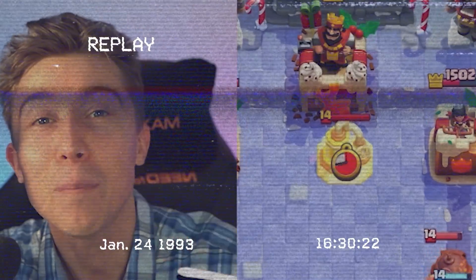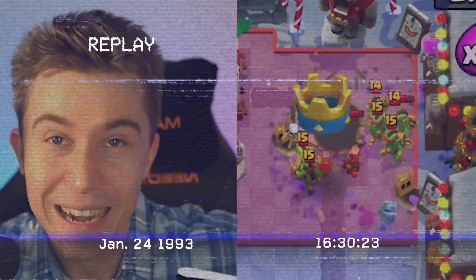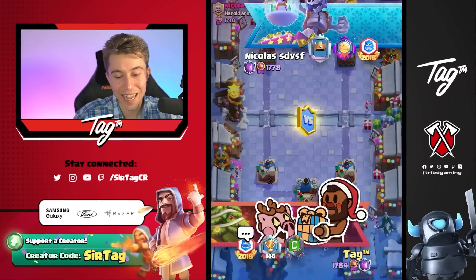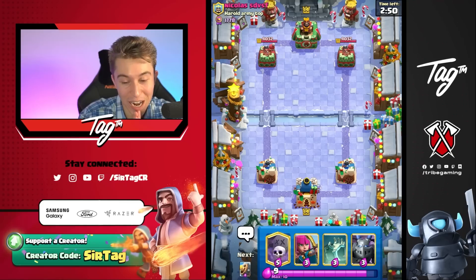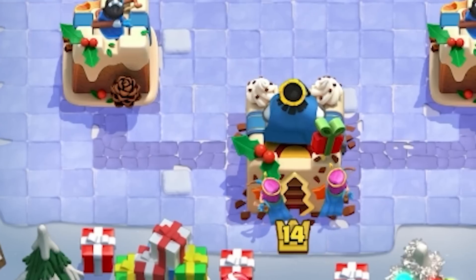Even though we had absolutely no way of damaging down the Elixir Collector against that three Musketeer deck, he had no way of winning. We've pushed up to 7,000 in the world. We got a game against Nicholas - is he going to be Saint Nick and give me the best matchup imaginable for Christmas? Or is he going to give me a horrible hard counter? We'll have to wait and see. I beat Expo earlier, which is probably the worst matchup for this deck.